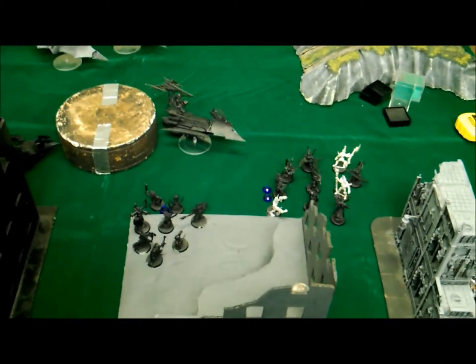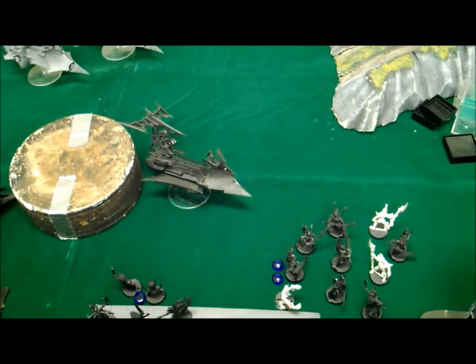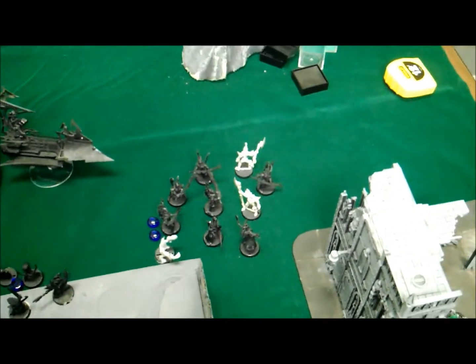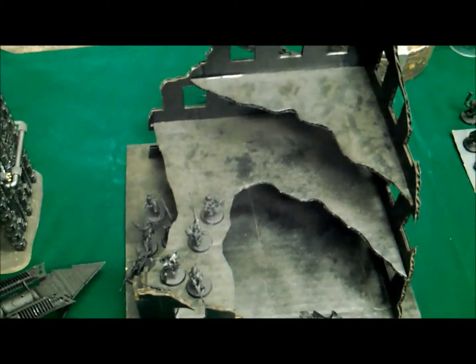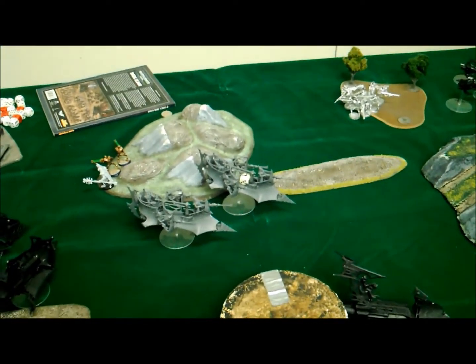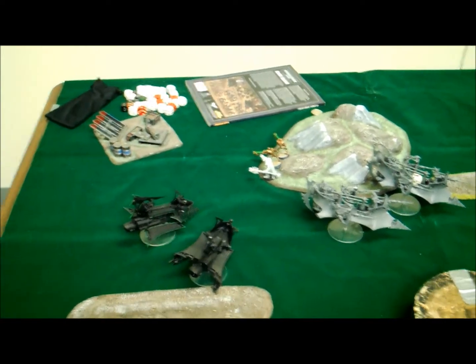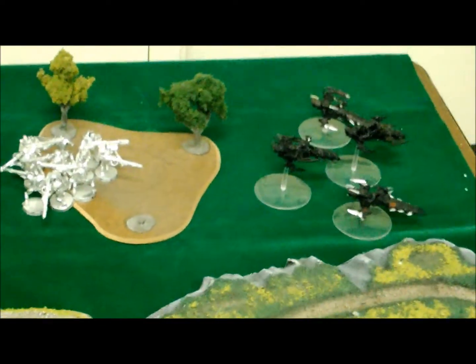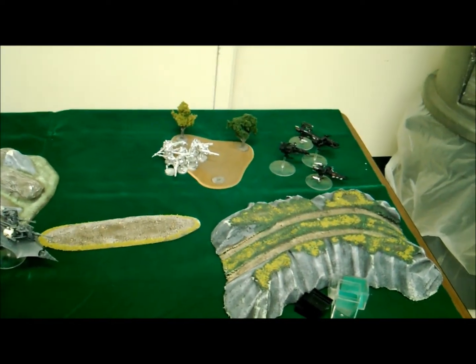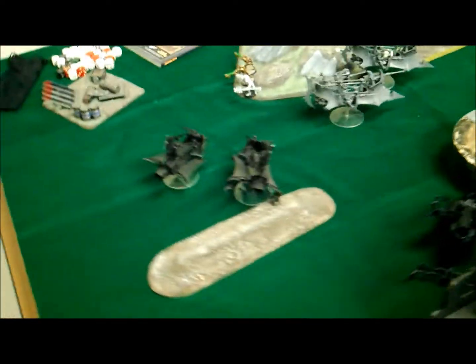Dark Eldar turn two was a really good one. In the movement phase, the witches moved from their wreck and ran into cover. The incubi jumped out of their raider, disembarked, and ran forward. The two venoms moved up — one rolled difficult terrain and did nothing. The Talos pain engine moved and ran, Kabalite warriors ran into cover. The damaged ravager went flat out and the other moved up 12. The two raiders with warriors moved toward the immortals, and the reavers turbo boosted over the death marks.